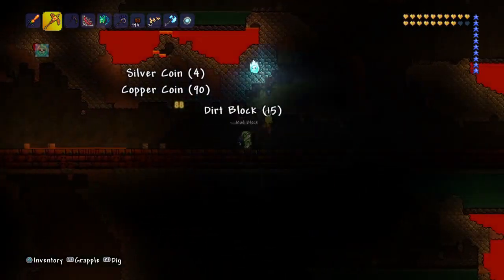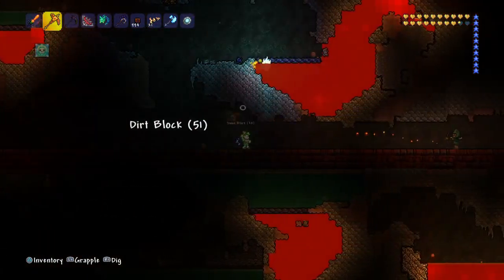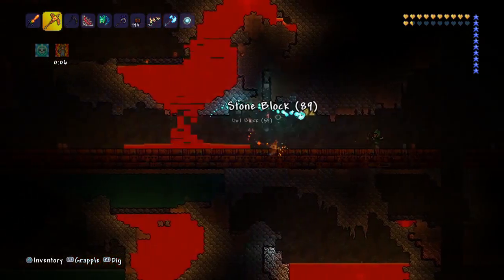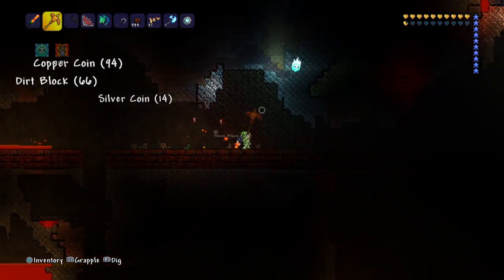Don't worry about those little bits of lava — those will dissipate. This floor is extremely long and there's still gaps at the ends, so it doesn't matter if we poke some holes in it. Well, it matters if it kills us, but other than that.